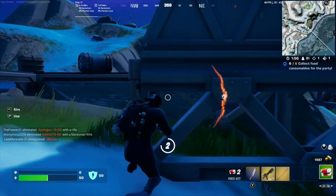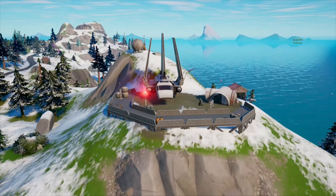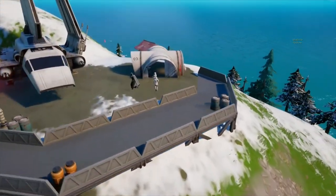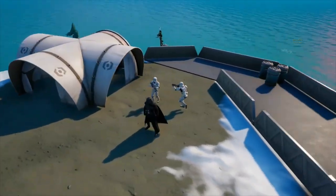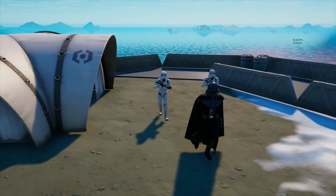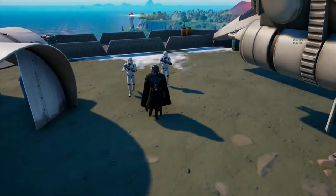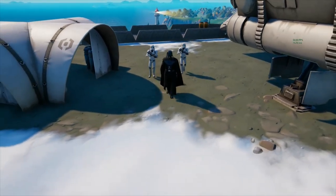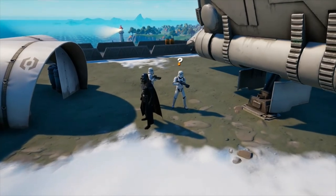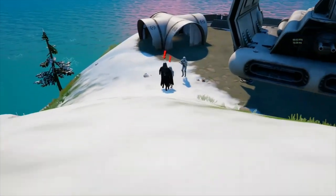Now let's check out Darth Vader and his stormtroopers up close. This is replay mode showing a landing site with Darth Vader and his two stormtroopers. As you can see, the stormtroopers seem to patrol everywhere Darth Vader goes. This is what they look like when they've been alerted to danger. What is that walk you're doing, Darth Vader?